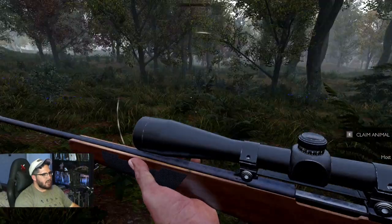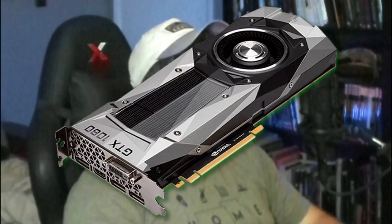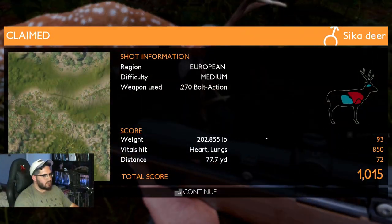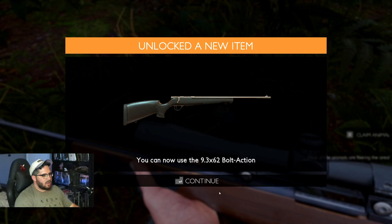The game can't even run now, so we have to tone down the textures. Okay, 1080 — that's the GTX 1080 right there. Here we go — the sika deer. This is a decent looking deer from what I can see. Heart and lungs — 1015. And we unlock the 9.3 by 62 bolt action.